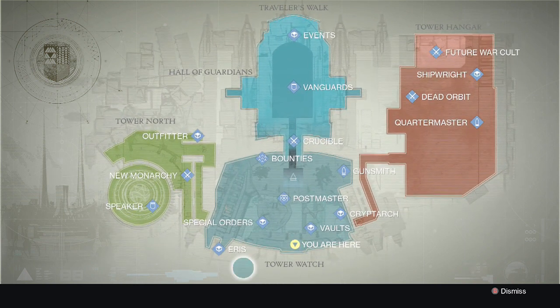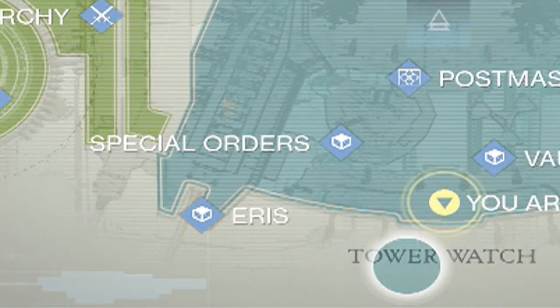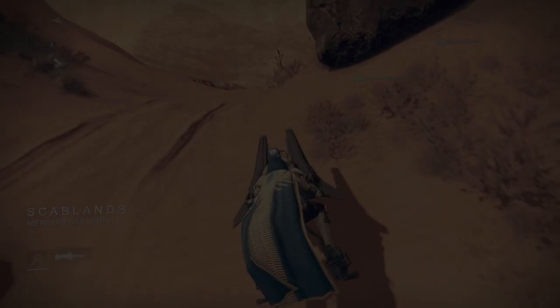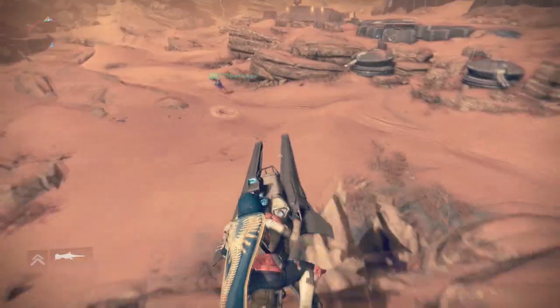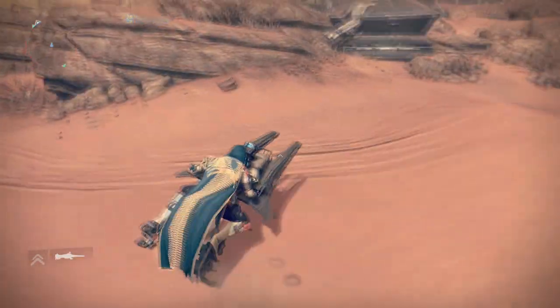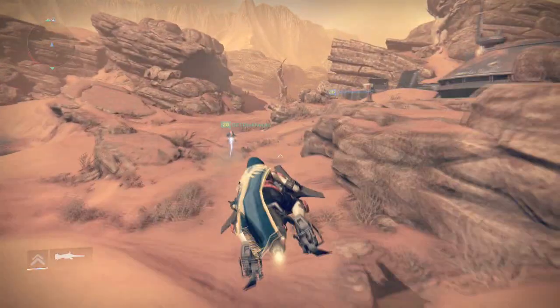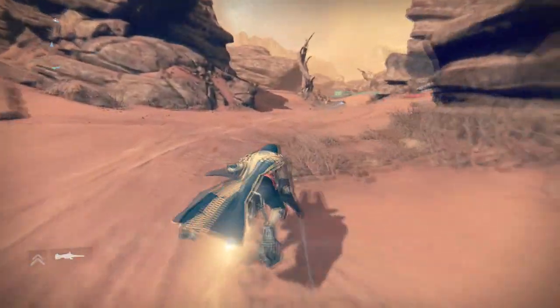The new bounties from Eris Morn are no longer known as hidden bounties. You can now see that Eris is located in the tower — if you go to view map, that's the only way you can see her there. They also added a few new bounties; I went over all the bounties Eris was going to have, but since this update they added a few more.